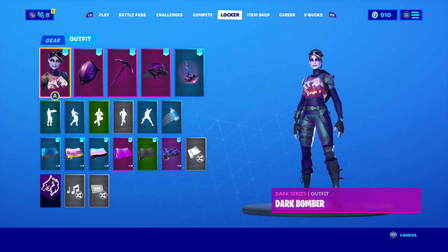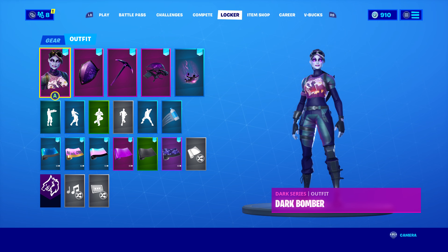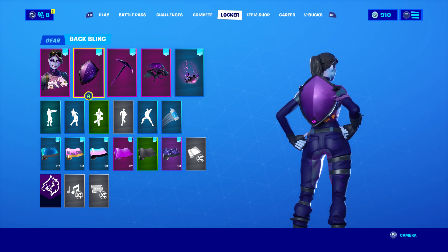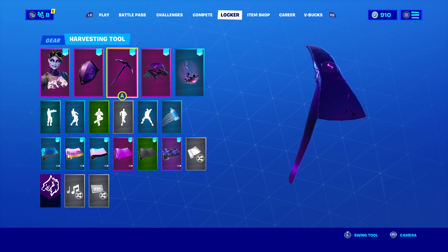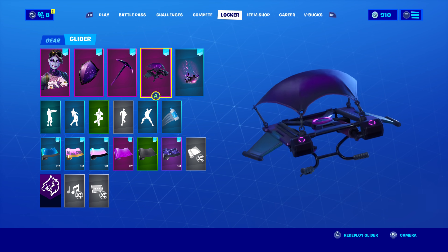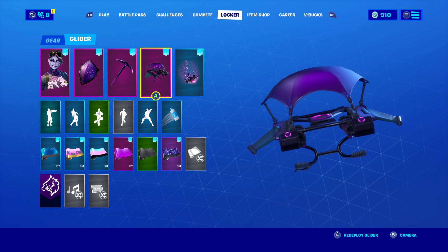This last combo is basically everything I usually use for Dark Bomber — it's all favorited and just looks good together. The back bling is Dark Shield, which came with the Dark Bundle pack. It's all glyphs but it just fits perfectly with her skin. For the pickaxe I'm using the Dark Axe, also from the Dark Bundle, which shows the lightning and the storm.